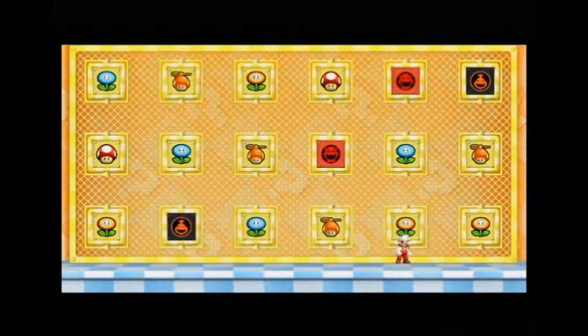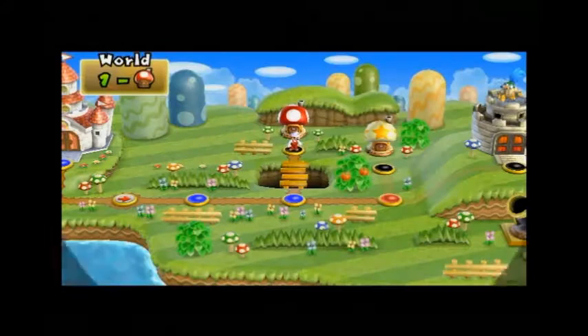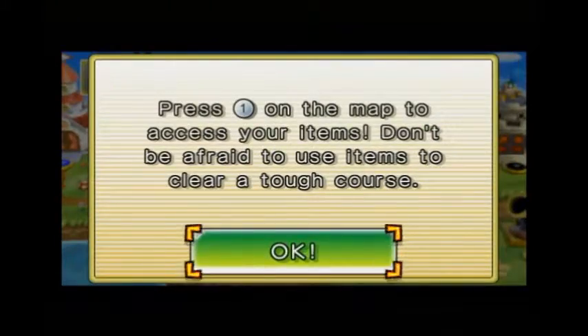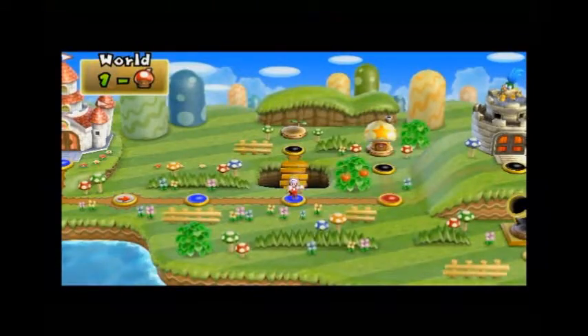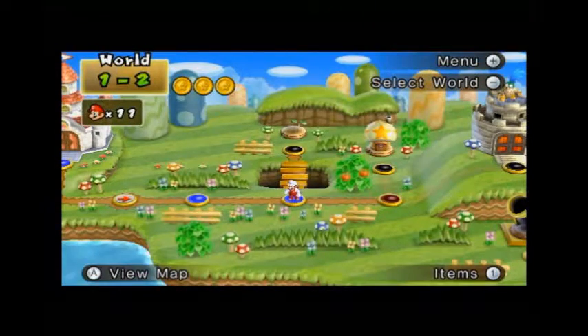I am not very good at this. Obviously you are not supposed to get the Bowser or the Bowser Jr. panels — you're supposed to get all the other power-up panels. That would give me a power-up to choose or select from here, but I have no items.